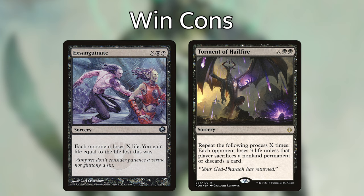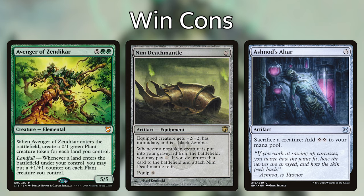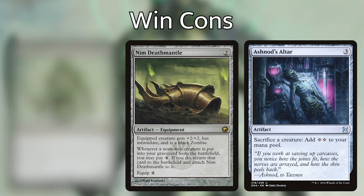This deck runs two combos. The first uses Grave Titan, Nim Deathmantle, and Ashnod's Altar — you can also use Avenger of Zendikar or any creature that makes two or more tokens on ETB. Play Grave Titan, make two tokens, sac the Titan and one token to Ashnod's Altar for four mana, then activate Nim Deathmantle to return Grave Titan to the battlefield, making two more tokens. You net one token each loop, creating infinite 2/2 zombies and infinite mana. With Phyrexian Altar you get infinite mana of any color. Dump it all into Exsanguinate or Torment of Hailfire to win with a 4-card combo.